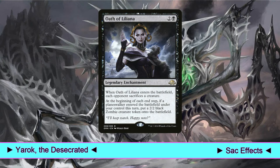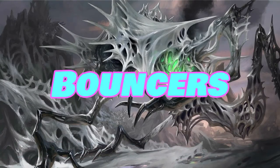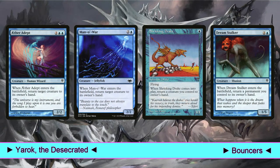In addition we also play Oath of Liliana, but this legendary enchantment only forces our opponents to sacrifice creatures. We play two creatures that allow us to bounce any creature on the table: Aether Adept and Man-o'-War. Then we play Shrieking Drake, just in case we want to bounce one of our creatures for more value. Finally we play Dream Stalker, which allows us to bounce one of our permanents. This creature is also one of the two parts of our only infinite combo in the deck, as we'll see later. Play Dream Stalker, bounce it back with its own ability, and also bounce one of our Rishadan sack effects — our opponents won't appreciate this.